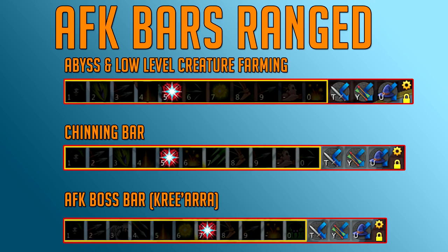The Chinning bar is pretty basic. With Chins, all your attacks are AoE, so Snapshot is pretty much the best threshold to use. Bombardment is AoE anyway, so you can put it on there too. Then Corruption Shot, Sacrifice — very useful for the Abyss especially with Chins. Fragmentation Shot also acts somewhat like Corruption Shot when using Chins because it hits multiple enemies and bleeds pretty well, making it very useful at the Abyss. Then Needle Strike and some stuns — the rest of the bar doesn't really matter.